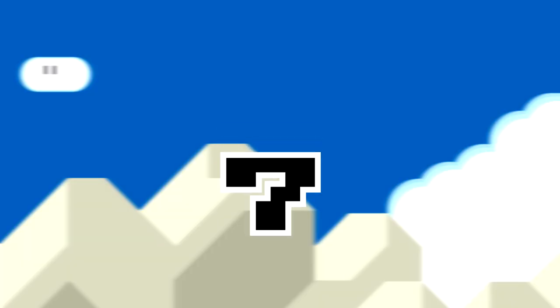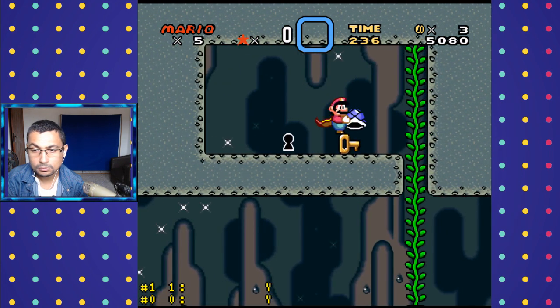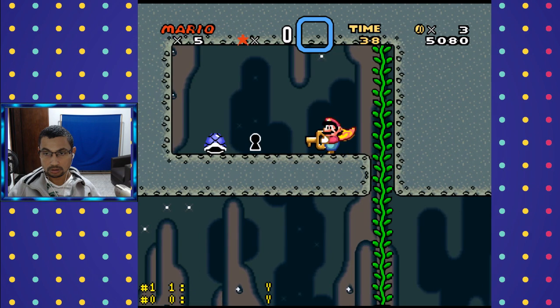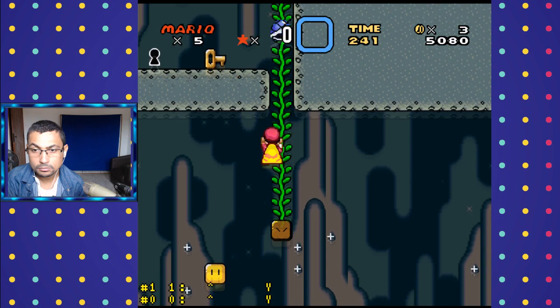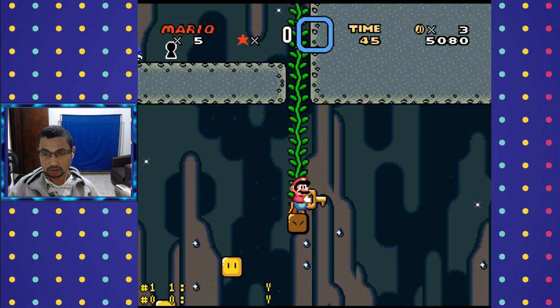Tip 7: Carry Objects While Climbing the Plants. If you need to bring an object and the only path you have is a plant, don't worry about it. You can climb a plant carrying objects such as a P-switch, turtle shells, keys, and more. To do this, throw the object upwards, and when it starts to fall, start climbing the plant by holding the Y button. Mario will hold the object while climbing the plant.